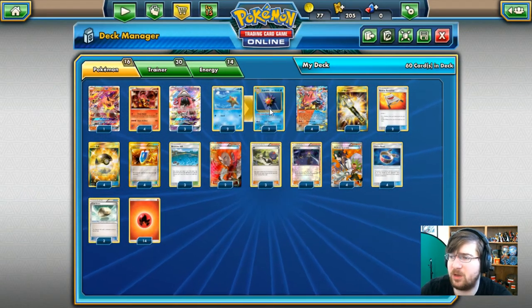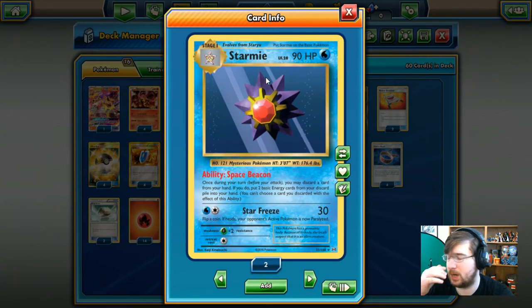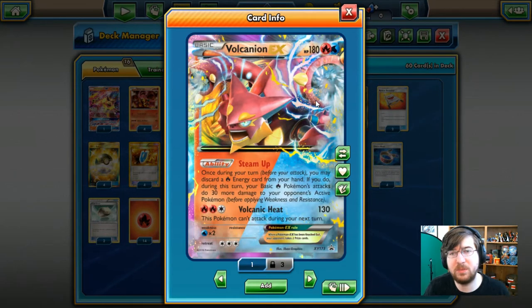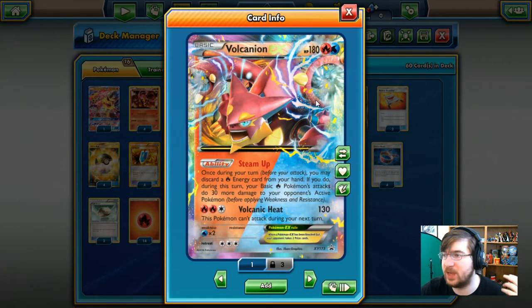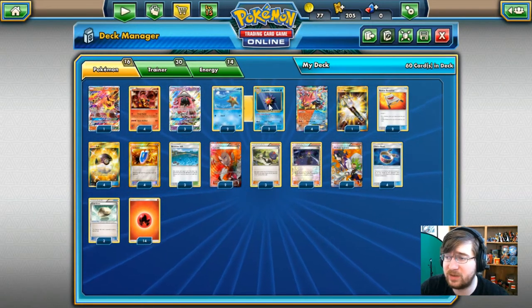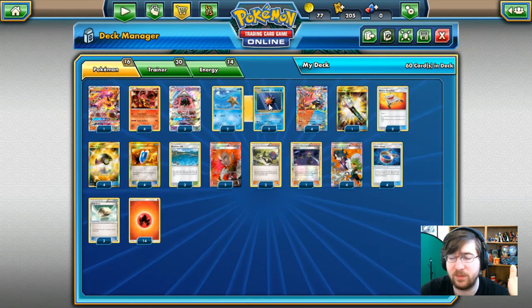The last oddball Pokemon is Starmie from Evolutions — 90 HP, stage 1 water type — and we're only using it for Space Beacon. Once during your turn, you may discard a card from your hand to put two basic energy cards from your discard pile into your hand. This means we can Steam Up a bunch of times, then get those energies back and attach them. Starmie is actually a fantastic card for this deck.